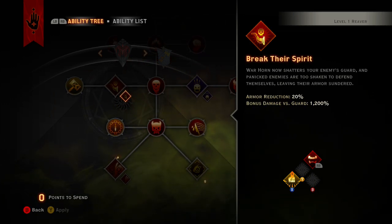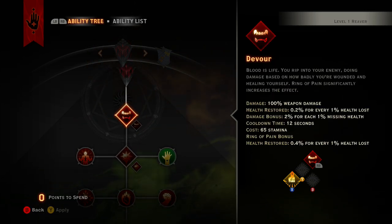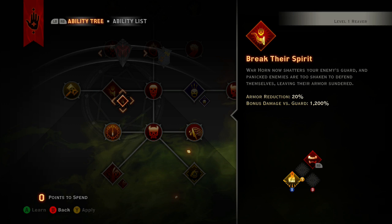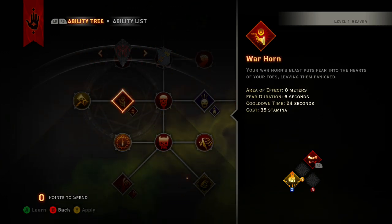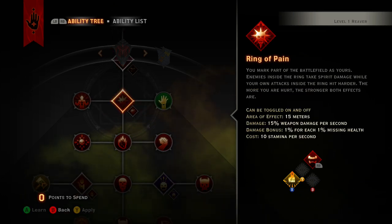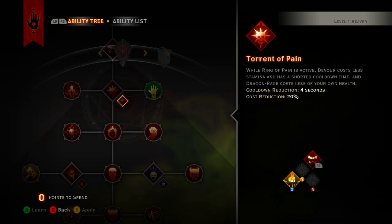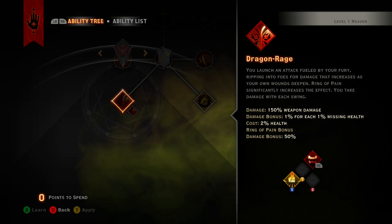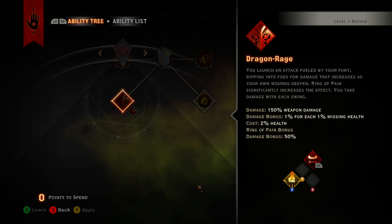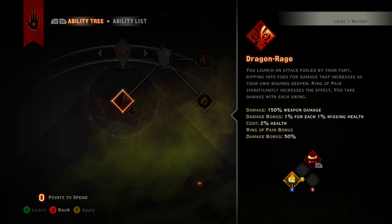I'm going to go ahead and get Flow of Battle. Warhorn - after I learned the rotation you have to have, which is rampage, dragon rage, ring of pain, and devour - warhorn is completely useless, don't bother with it. The 1200 damage against guard would be nice, but you'd have to completely rethink your entire build. If you want to do an ungodly amount of damage in huge mobs, you need Ring of Pain, because Ring of Pain significantly increases the damage bonus of Dragon Rage.